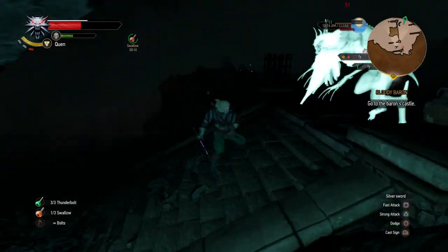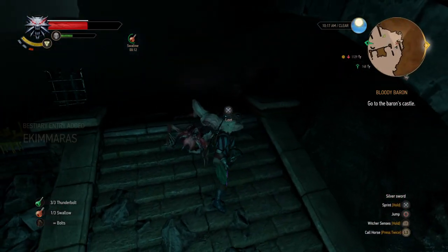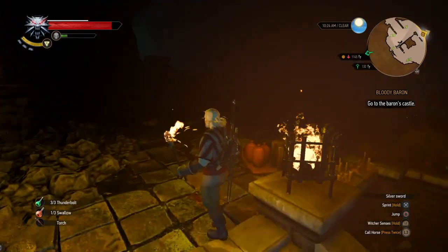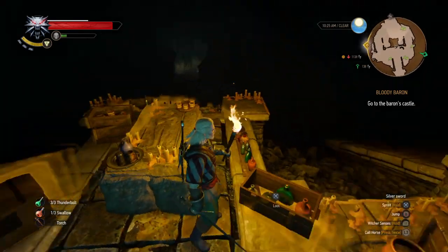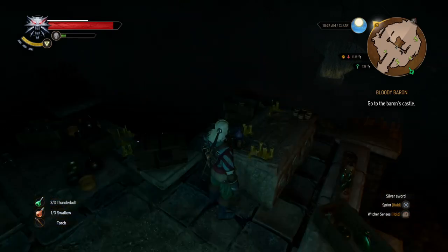You fight this enemy and once he's taken down I'll show you where you get the Griffin school gear — it starts the quest and you get the schematics for a few of them. This guy goes down; I'm not quite sure how he died, maybe I poisoned him with my Viper school stuff, but he just instantly dropped — it was kind of weird.